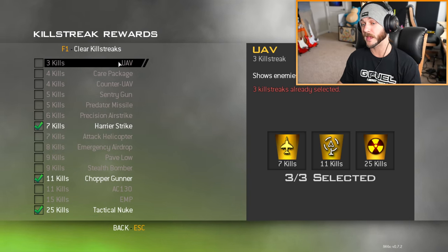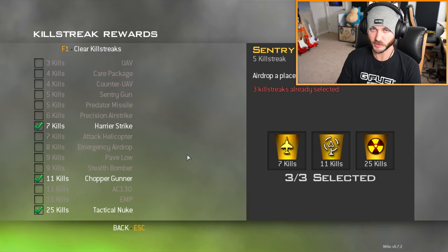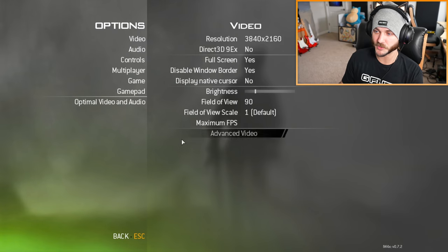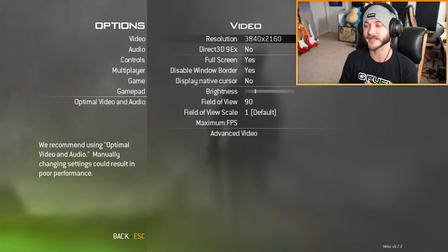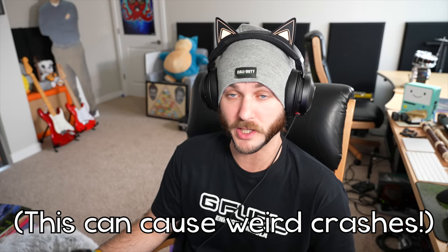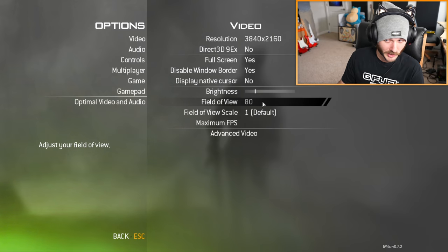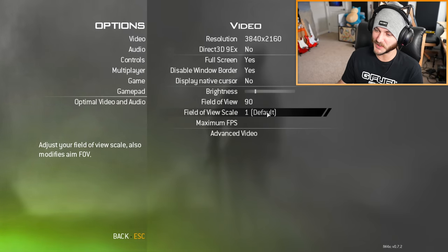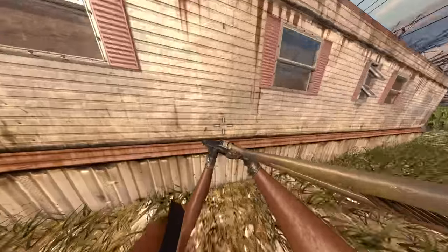All the killstreaks in IW4X are the same, however you'll notice some servers have killstreaks completely disabled or restricted — like no nukes, just running a simple 3-5-7. Let's dive into the video settings. I'm playing at 4K 144Hz, so I want to hit at least 144 FPS. Make sure to turn off Direct3D9 Ex, as this can mess up things on a lot of servers. Field of view is currently at 90 — the default is 65, but you can change it to 65, 80, 90, or 120. Keep your field of view scale at 1, otherwise things get really crazy.